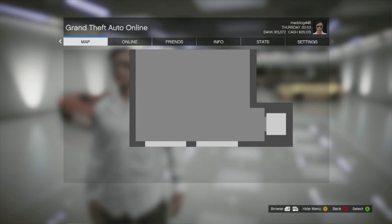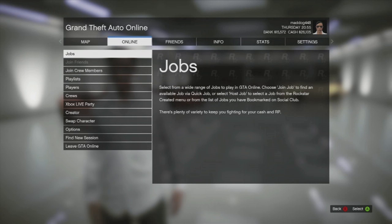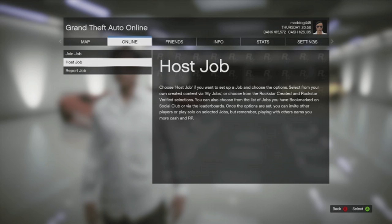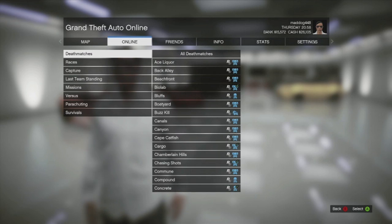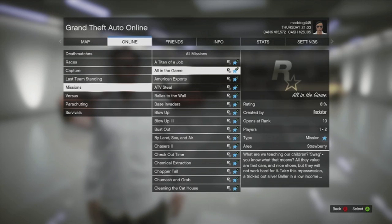I want to play Satellite Communications, so here's how you do it. Hit pause, go to the Online tab, and there will be a Jobs option — click it. You're going to want to Host Your Job, then go down to Rockstar Created. You can choose death matches, races, captured, last team standing, missions, versus, parachuting, and survival, as long as you are the level required to play them.